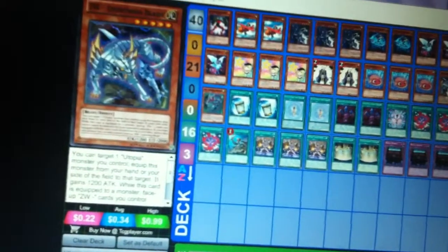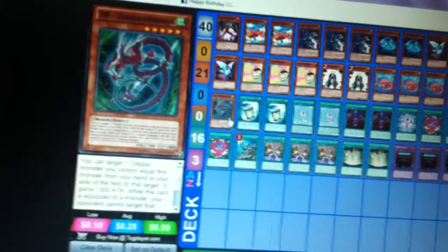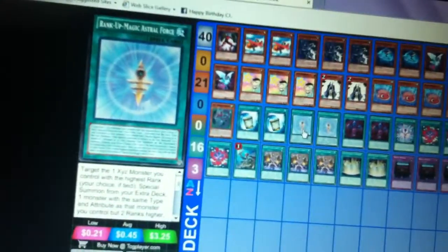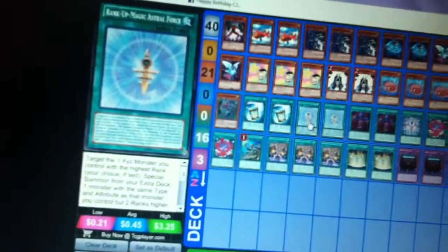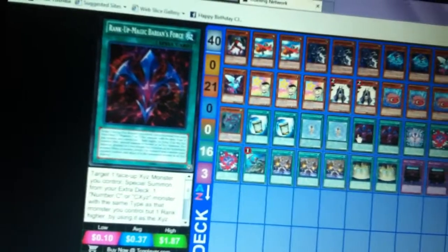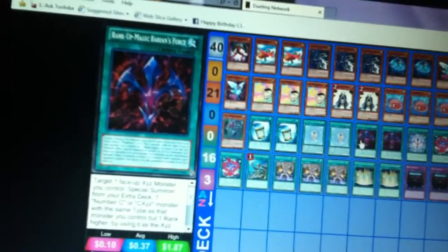ZWS — I want to run one copy of Lightning Blade, and you guys should know what that does by now. Two Instant Fusions — I'll get to those cards a little bit later. Rank-Up Magic Astral Force — basically it ranks up, let's say you have Utopia at rank four, it has to be the next rank, so rank six, and I'll show you what I have in store for that.